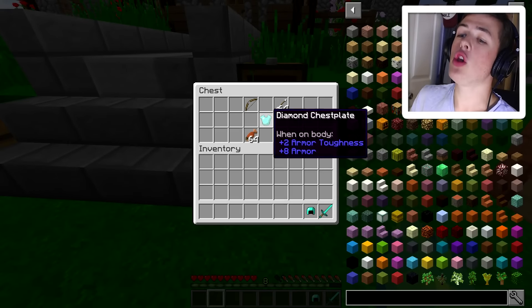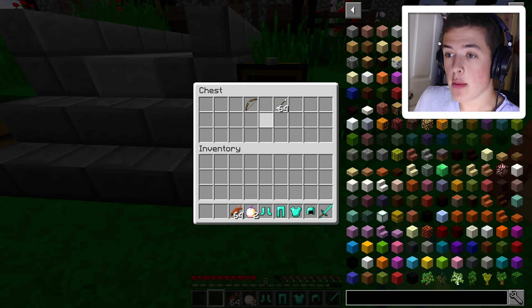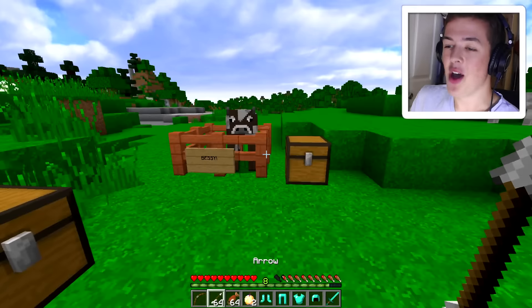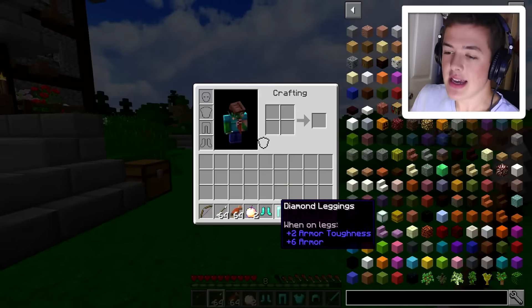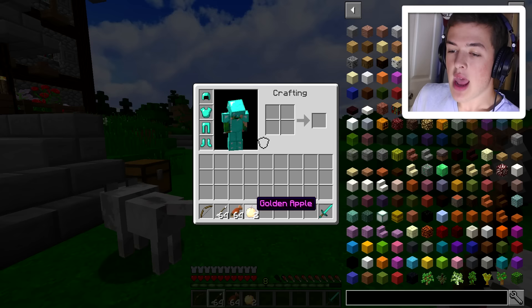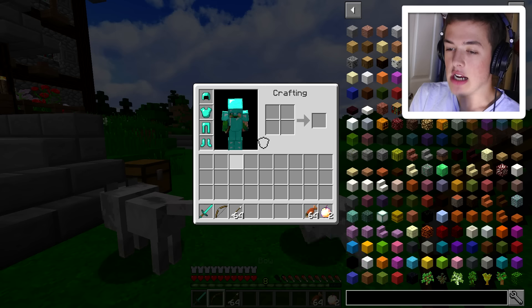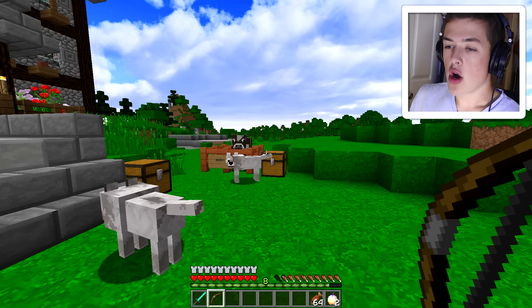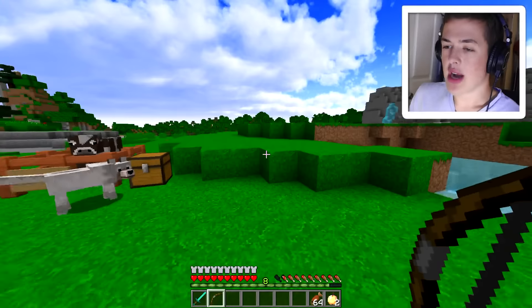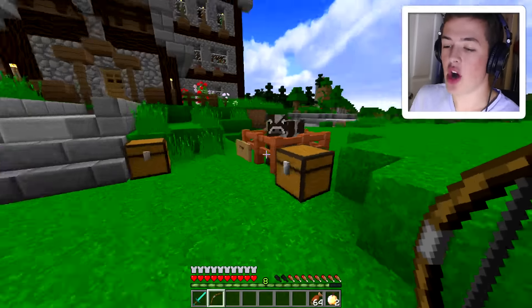I have full diamond armor as usual, a golden apple, and some cooked salmon — because you guys always yell at me when I eat steak in front of Bessie. Today I decided to do salmon, and maybe next video I'll eat cookies. I have arrows and no shield. Oh, the doggies actually got the blaze pig. Nice job doggies!